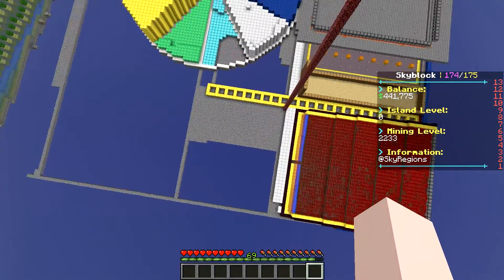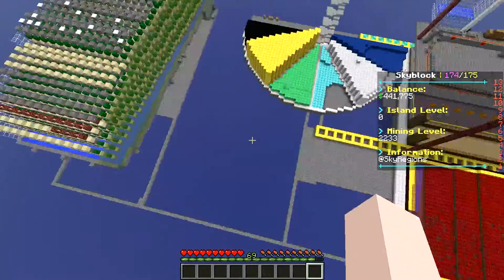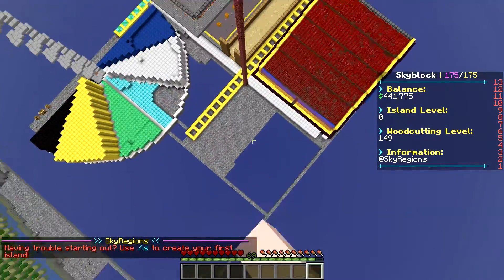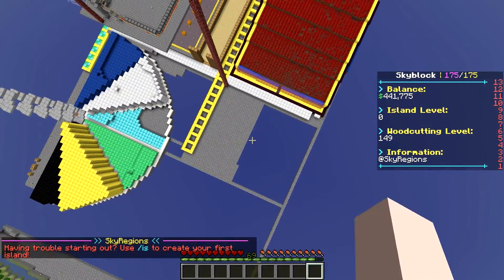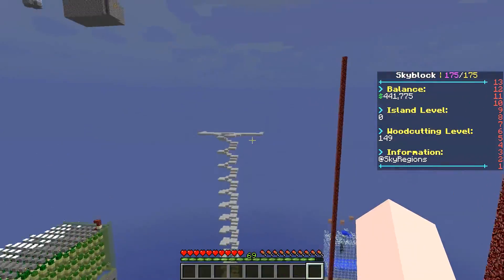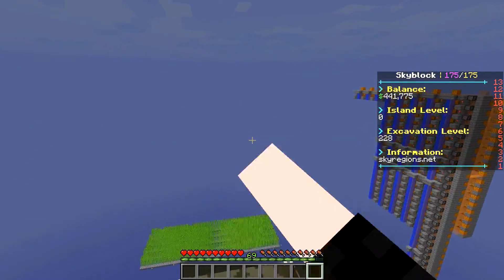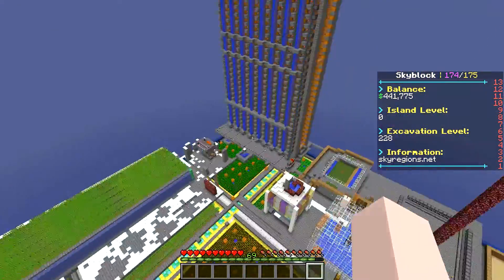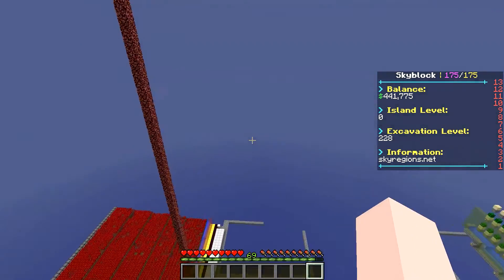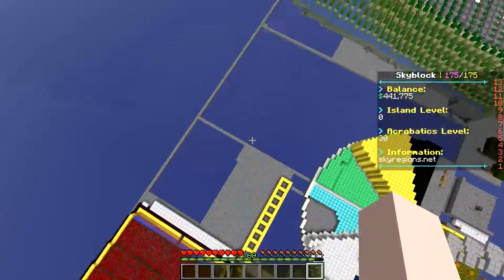I'll be putting squid spawners right around this area, and the rest of the spawners continuing along this back row. They'll spawn, fall, and die all the way down at the bottom and get collected there. I'm going to build out this platform in this direction to block off the area so the mobs can drop and die and I can get all their loot.